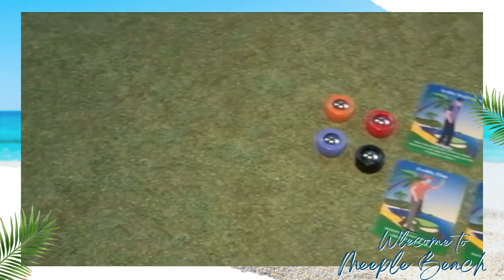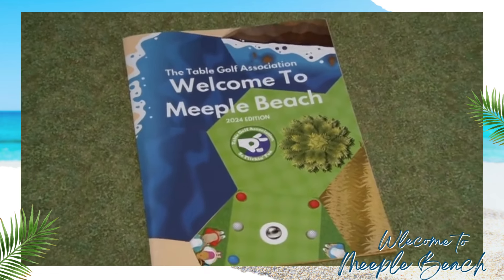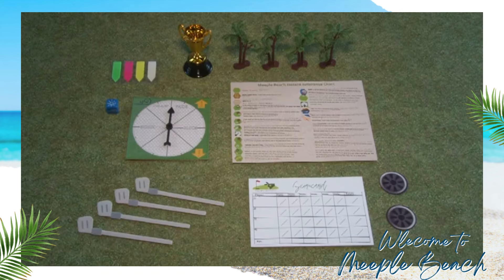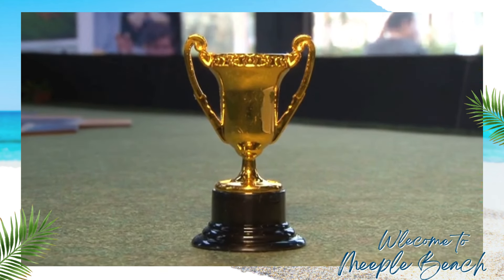It comes with 4 new TGA ball colors in black, red, orange, and purple, and 8 new pro player cards with asymmetric abilities you can choose once per hole. You also have your rulebook with QR codes for the video rulebook to quickly learn how to play. In addition, you'll have your wind spinner, scorecard, hazard reference card, ball markers, and of course the TGA trophy for whoever gets the lowest score in the round.